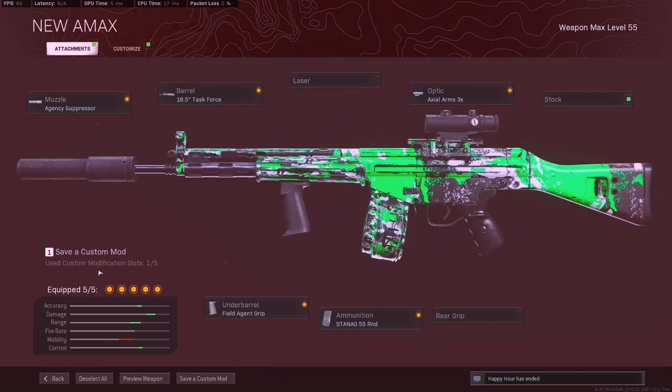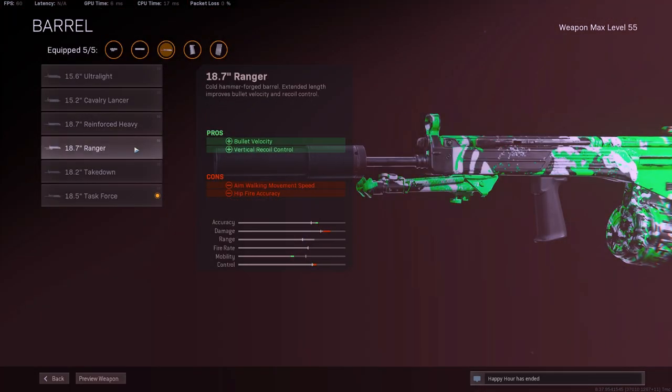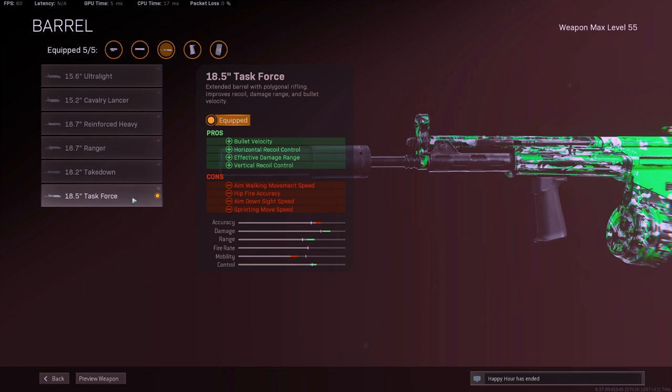The next one is the C-58 — this is the new A-Max essentially. We're running the Agency Suppressor, Task Force barrel, 3x Optic, Field Agent Grip, and the 55 round mags. What's really important is the barrel. I've seen a lot of people run the Ranger, which does give faster ADS, but the C-58 has more horizontal wobble left and right. I would definitely recommend running the Task Force instead of the Ranger.